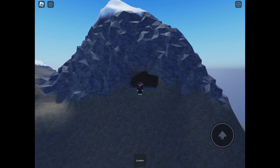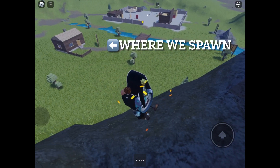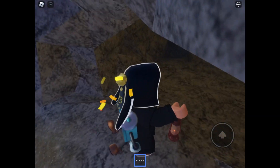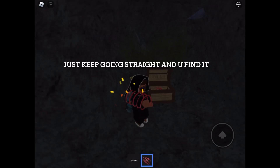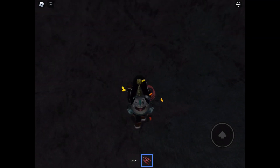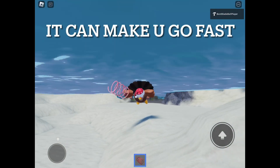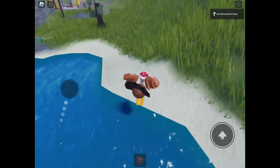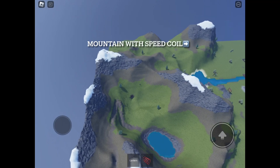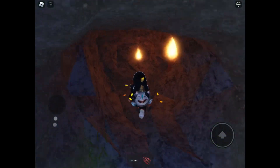Next we're gonna find the items. We already found the first item which was the lantern and now we're gonna find the next item. That's where we spawn. The next item is here in this little cave, and that's the mountain with the speed coil. So you go down this cave and then you'll find it.